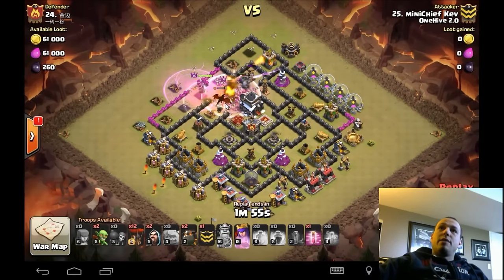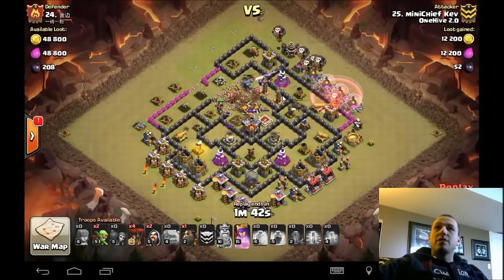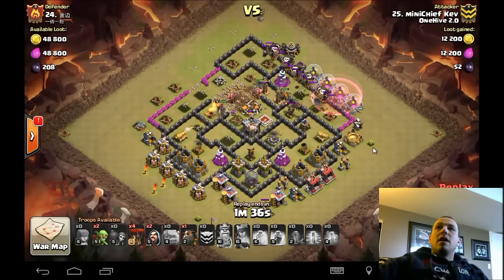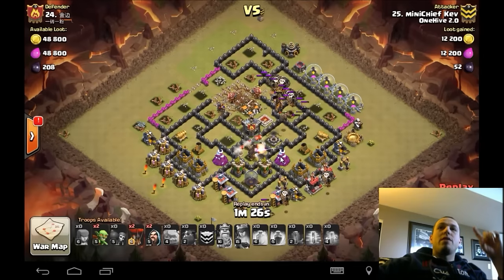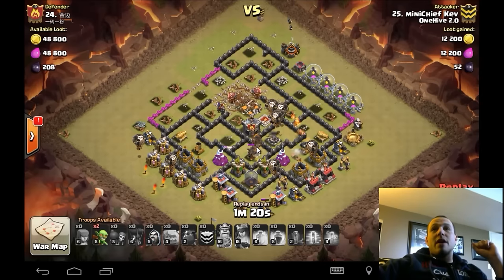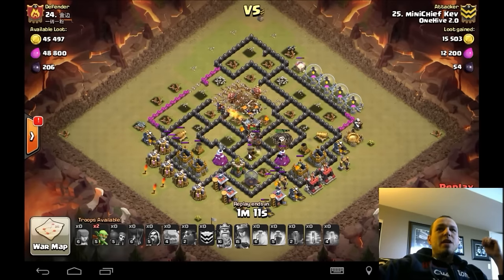King's in there doing work, queen's down, they're working on that king. His queen takes out that dragon finally, just needs to take care of that other air defense and their job is done. Up comes some skellies to kind of slow things down. Goes in before that air defense goes down — thought that was kind of cool. When they're level six air defenses like this, if you can get your balloons in on top of them very quickly, you don't necessarily need that general rule of thumb of one lava hound more than remaining air defenses.